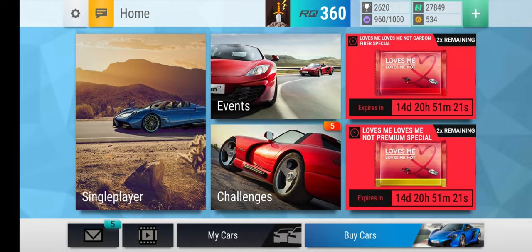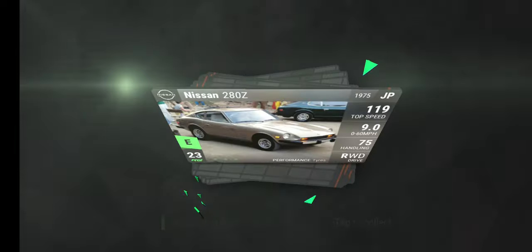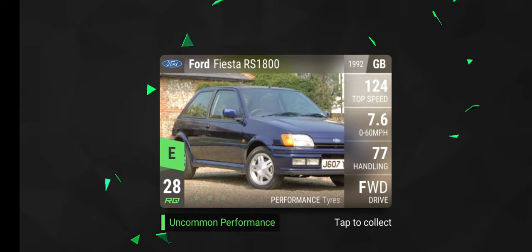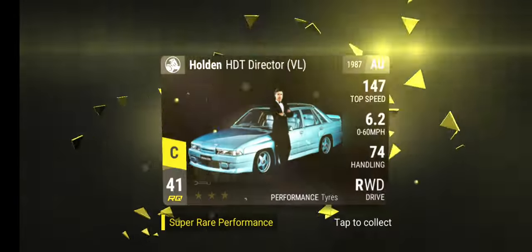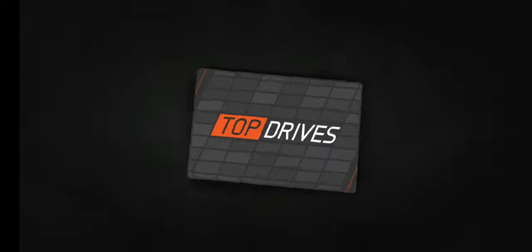We had the prelims, which I purposely didn't do well in, just so I can get the Holden HTT Director because I already had the car in Tier 3. So let's see what we can get: Nissan 2AZ, Citroen CX-GTI Turbo, Ford Fiesta RS-1800, Aston Martin Virage, and finally the Director.